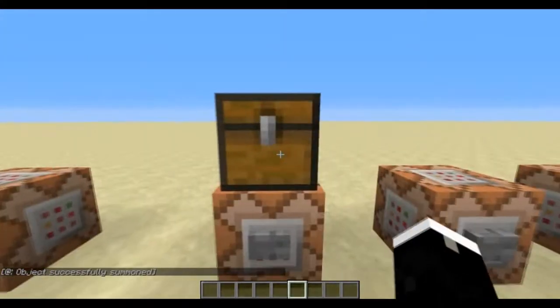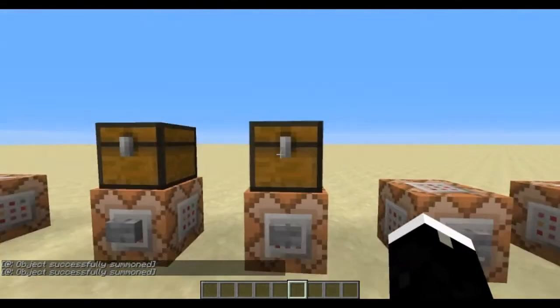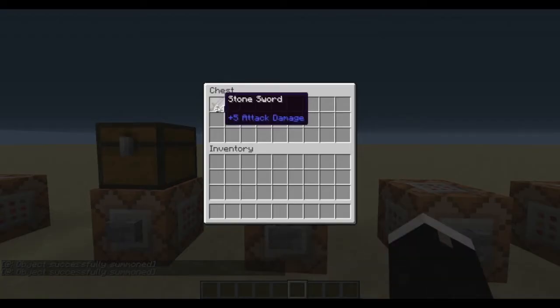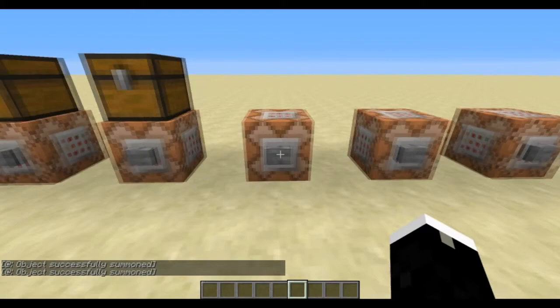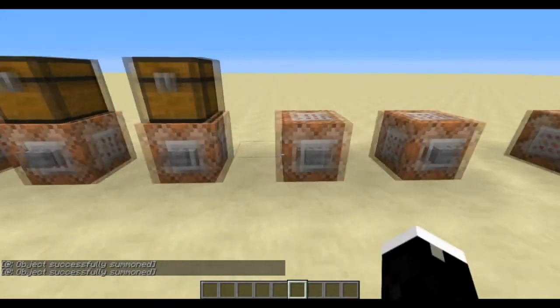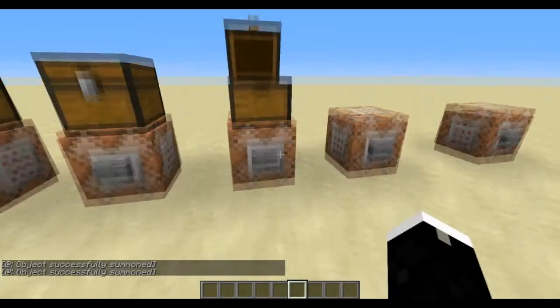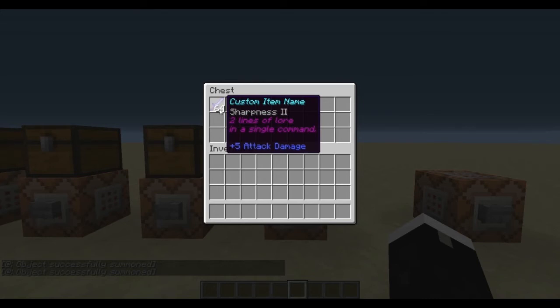The all new summon command makes summoning loot chests into your custom map a breeze. You can summon a chest with an item, a chest with a stack of items not normally stackable, a chest with an enchanted item, or an enchanted item with a custom name and custom lore. You can even summon a whole stack of those custom name and lore items.